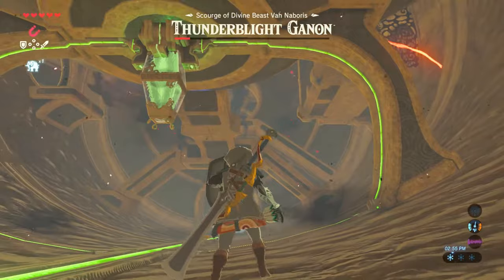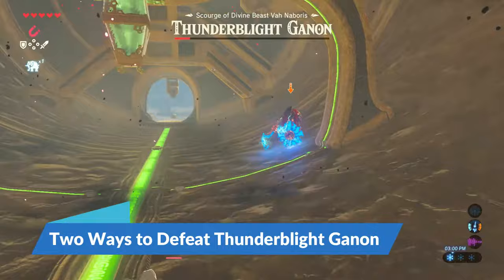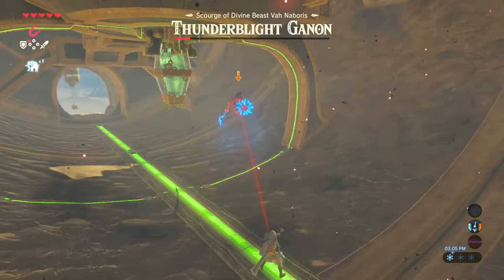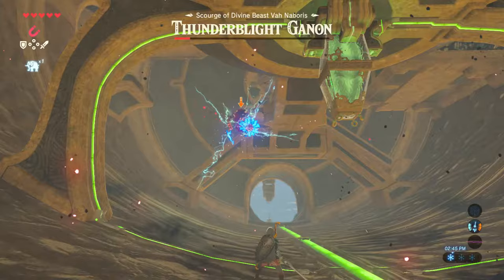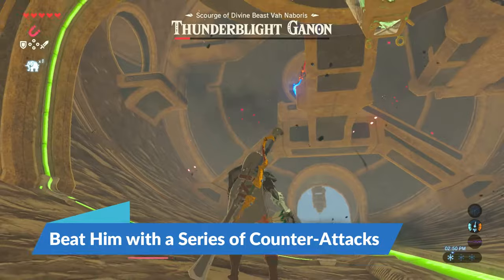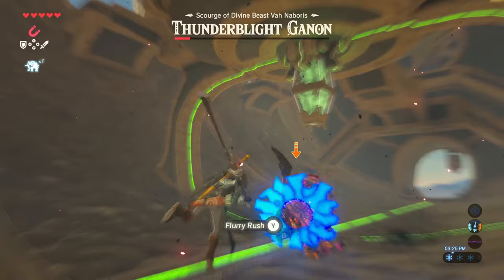At this point, there are two options to finish off Thunder Blight. If you're good at timing the guardian laser beam deflection with your shield, you can deflect the laser back at him, delivering major damage — and after a couple more hits, he'll be finished. The second option is to duck behind a platform or wall to avoid the guardian laser beam, and then when he tries his 3-step quick attack, continue to dodge with backflips and attack him with flurry rush.